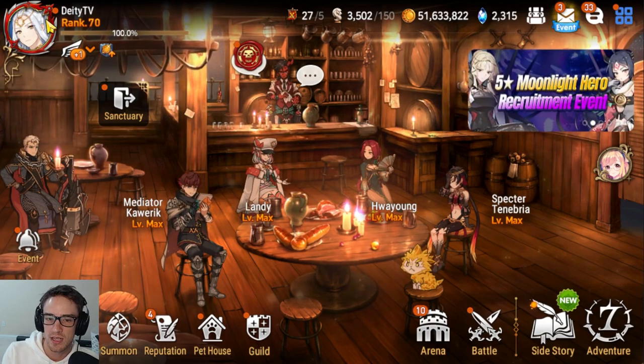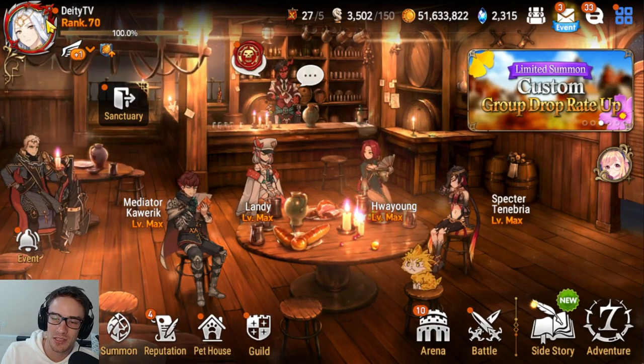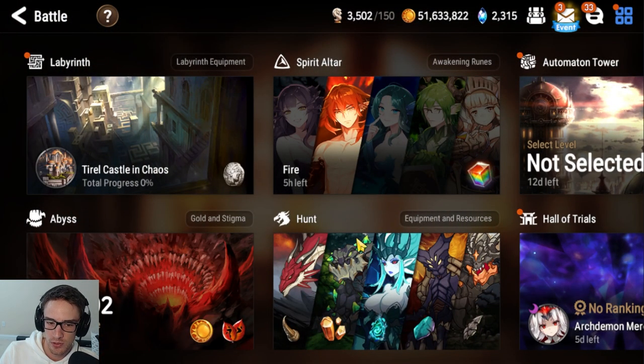Gold — your main source is just coming from hunts. Whenever you're running low on gold and can't upgrade anything, go back and farm hunts, adventure stages, or spirit altars. You're always going to feel like you're in a cycle where you can't finish all your resources because you don't have enough gold. That's normal — just expect it.